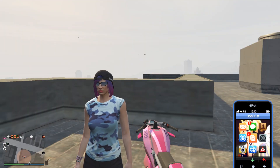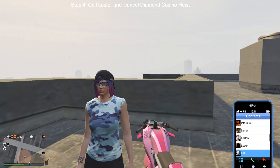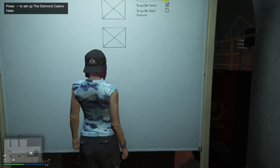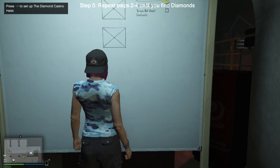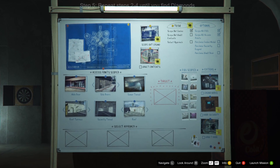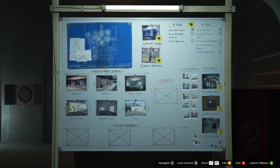If you did not find diamonds, open up your phone and call Lester. Once you call Lester, select the option to cancel the diamond casino heist. After you have canceled the heist, go back to your arcade, go to the basement, and go back to the setup board. As you might have now realized, each time that you do not get the diamonds and you want to try again, it's going to cost you 25k unfortunately. From here, all you're doing is repeating the previous steps until you find the diamonds.